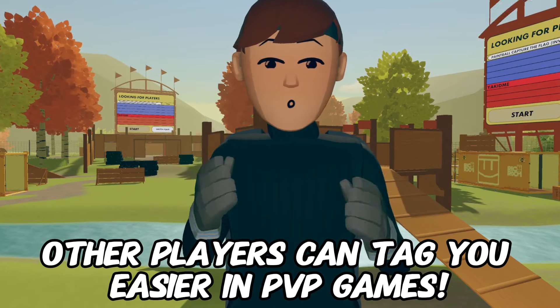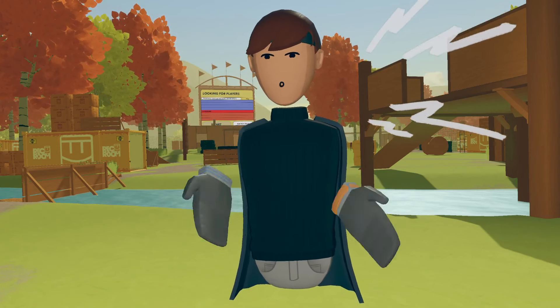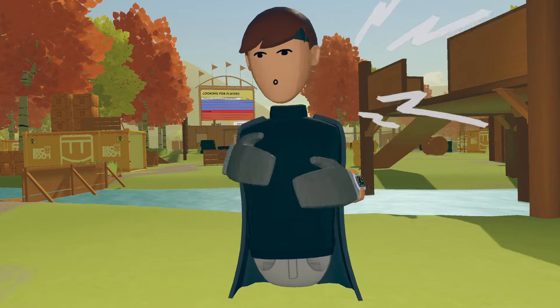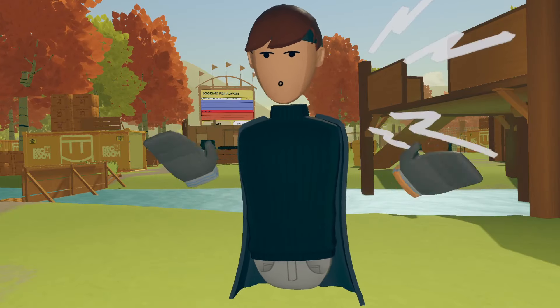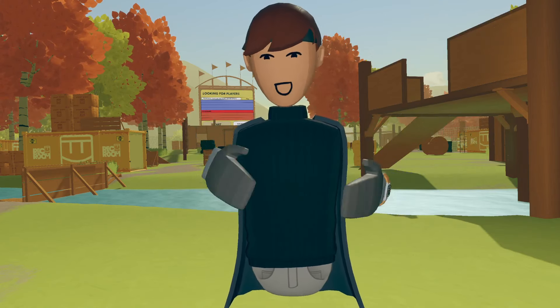Number one: other players can tag you a lot easier in PvP games. As you guys know, this is the original Rec Room bean body type, and as you can see, I don't have any feet, legs, arms, or neck. So I have less space where I can be hit and tagged out.